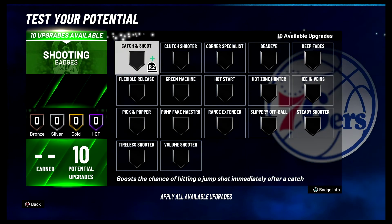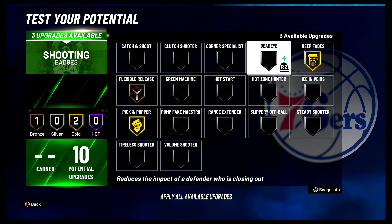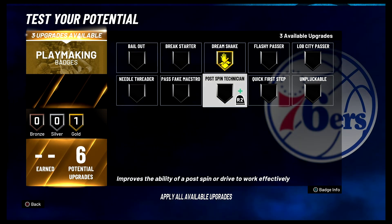For your shooting badges you're going to put Drop Fades on gold, flexible release on bronze, pick and popper on gold, and hot zone hunter on gold. For your playmaking badges you're going to put dream shake on gold and post spin technician on gold.